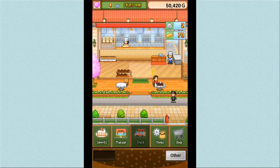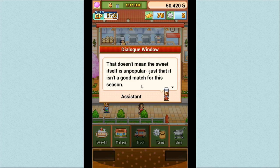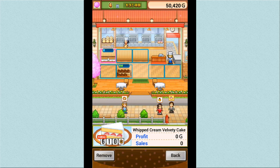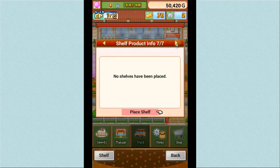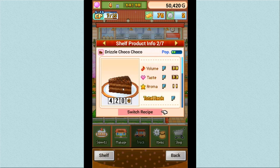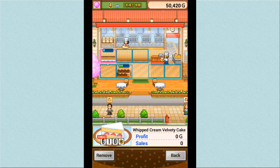Some sweets are displayed as unpopular — but that doesn't mean the sweet itself is unpopular, just that it isn't a good match for the current season. Switching shelves to sweets that are popular at the moment can boost sales. This is so much more complicated than I thought — I thought I was just going to make cute cakes! It looks like the Drizzle Coco is popular right now, and we have two shelves to manage.